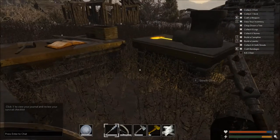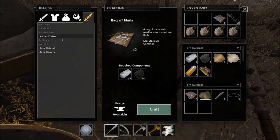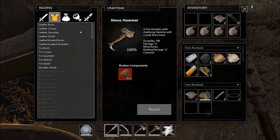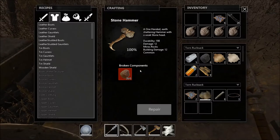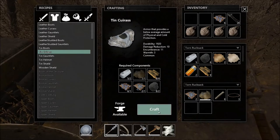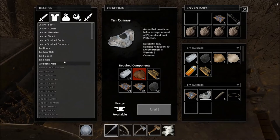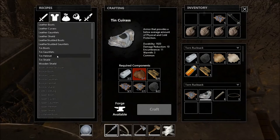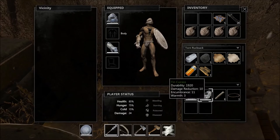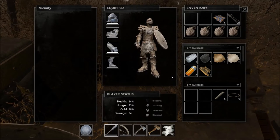Welcome back — I was able to get some more ore finally. Let me repair the stone hammer. Now for the tin cuirass — I've already made the rings and ingots for it. There we go, tin cuirass crafted. Now we need the tin boots. Let me see how we look. Let me put it all on — he looks good now!